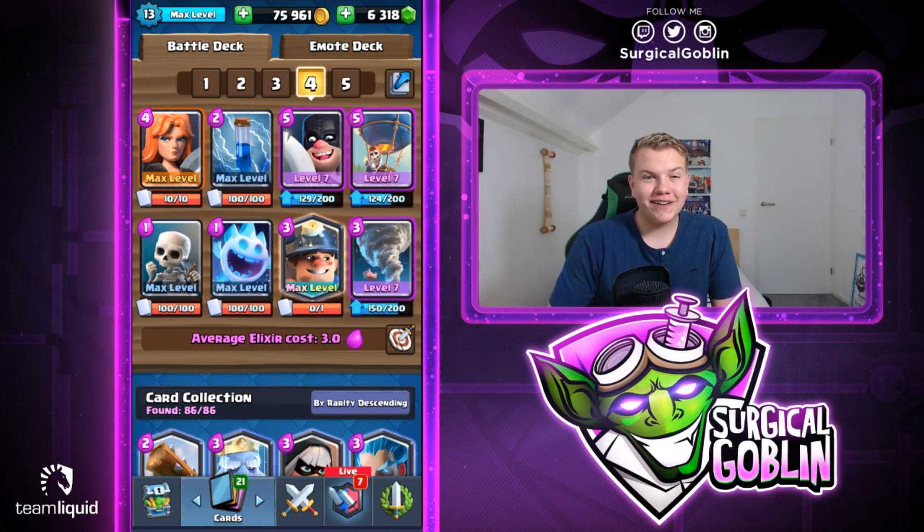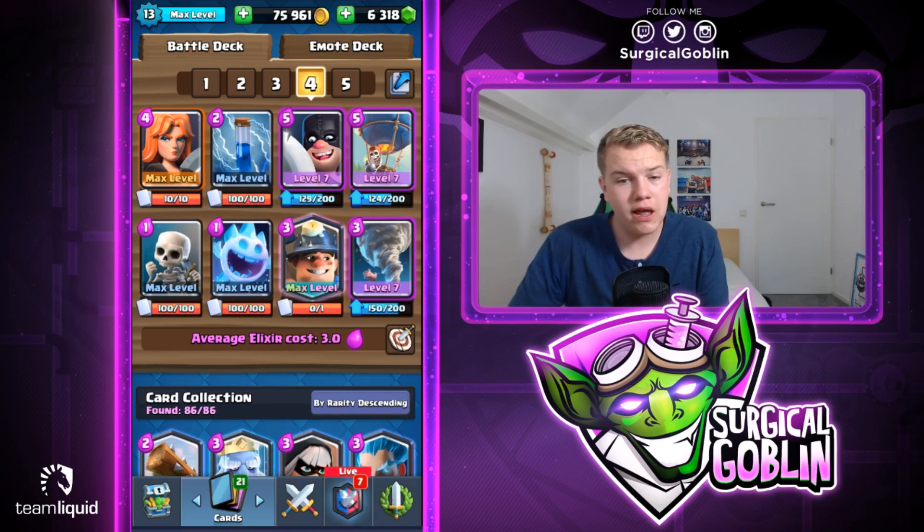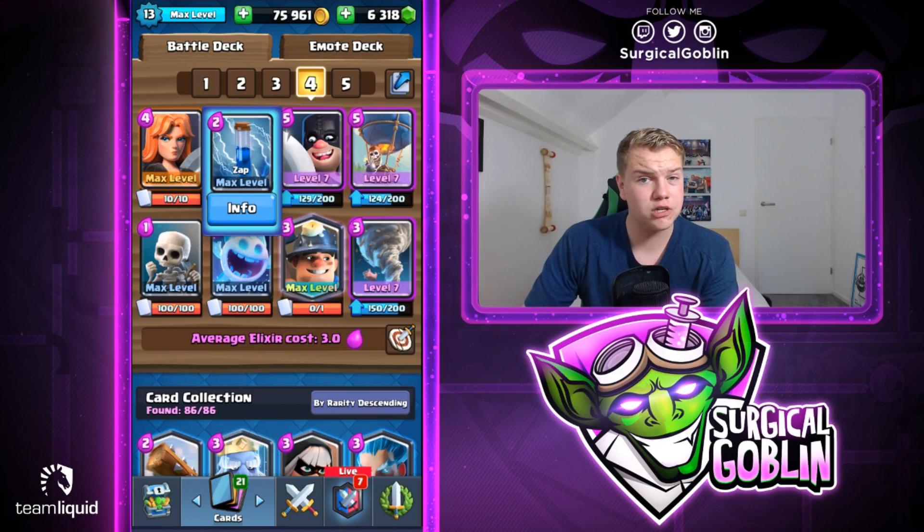Yo, what is up guys, Surgical Golden here, welcome to this new episode. Today I have a balloon cycle deck ready — executioner, balloon, valkyrie cycle deck, really cheap actually, 3.0 elixir cost. The cycle cards are skeletons and ice spirit, and then we have tornado and zap.